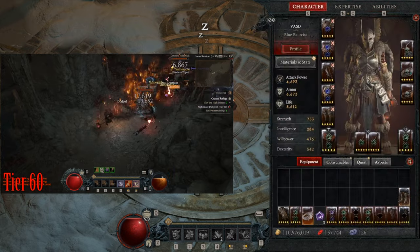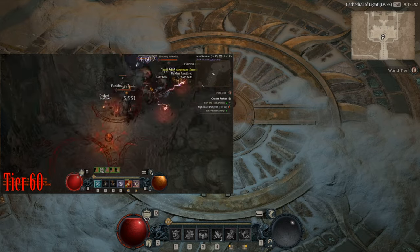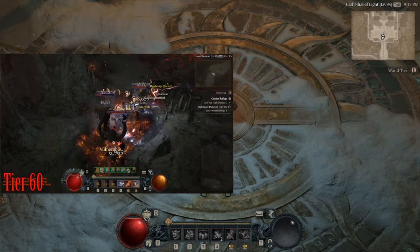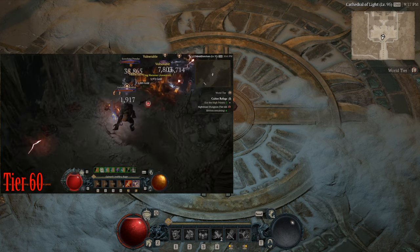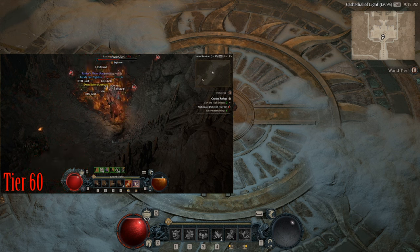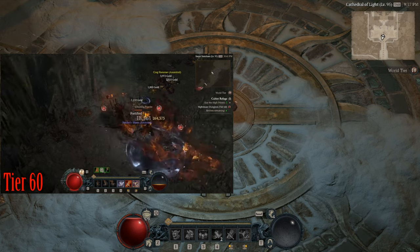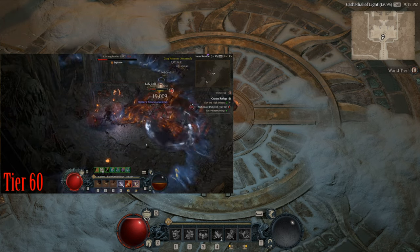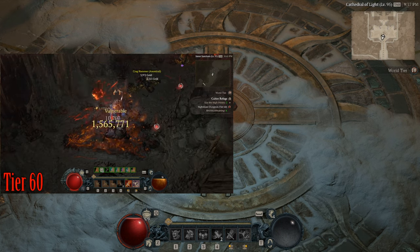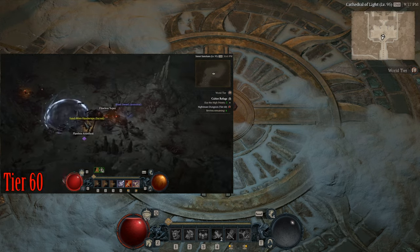That's my build for today guys. If you enjoyed this video, click like, share, or subscribe. I'm excited for season one — hopefully they buff skills like Upheaval that aren't used much right now. I think Double Slash is going to get a buff in season one, but that's all for today, I'll see y'all later, peace.